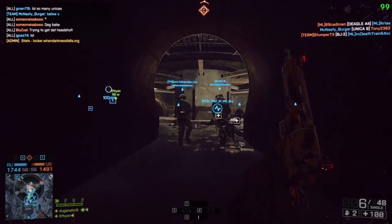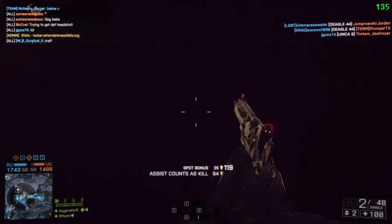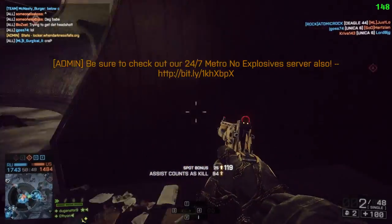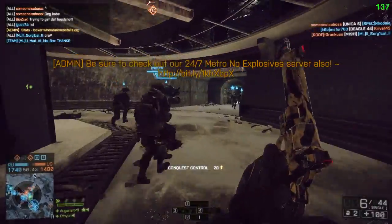Water kills are fairly easy to do. Hang out in B, you'll get your kills. Just float in the water when the water's up and you'll get the kills eventually.